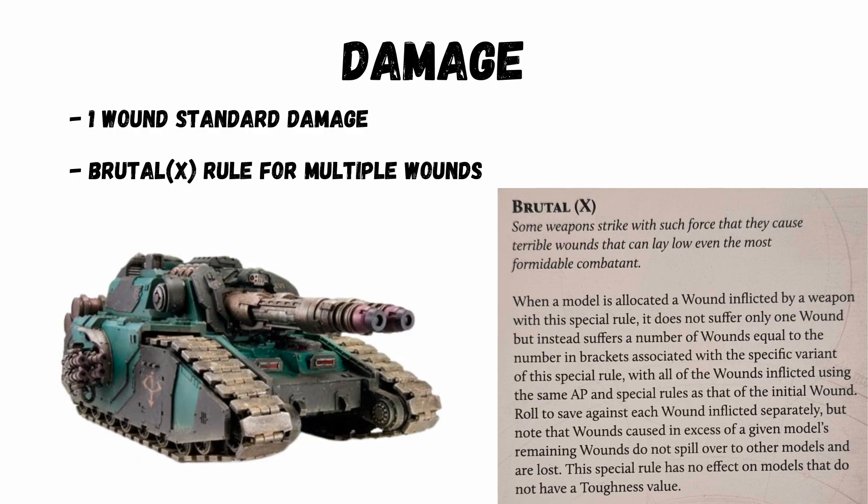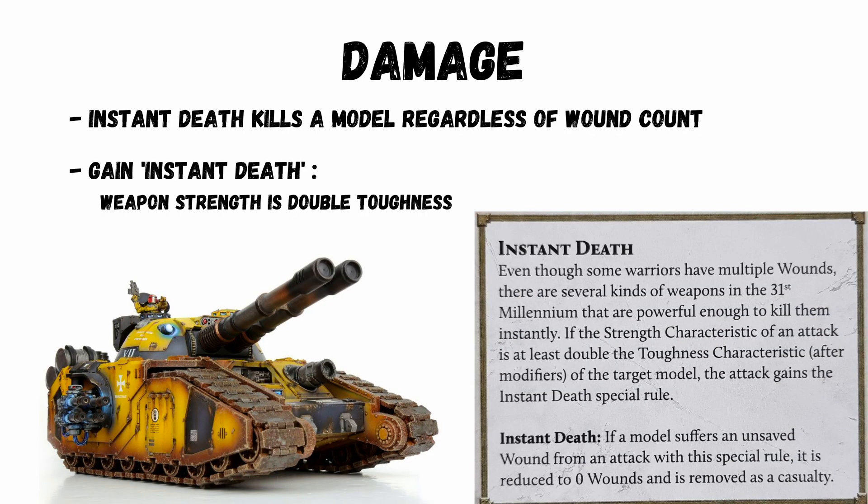For damage, generally weapons inflict one wound, though some have stats that can do more. For each unsaved attack you lose a wound in the standard 40k way. Some weapons have instant death, or if a weapon's strength is double the toughness of the target it gains instant death. This kills the model regardless of the number of wounds. There's loads more to cover with shooting but this is a good start.